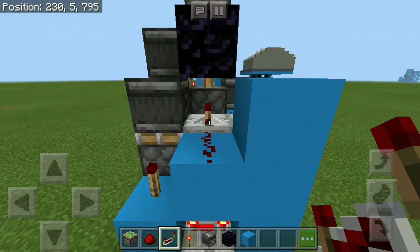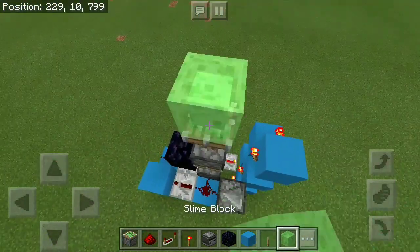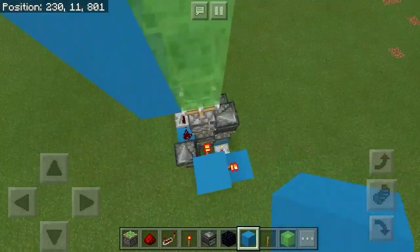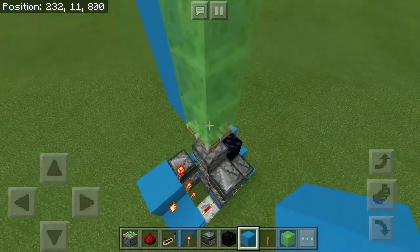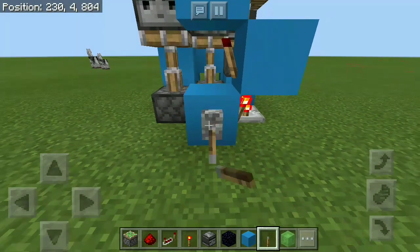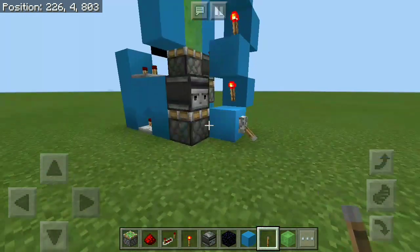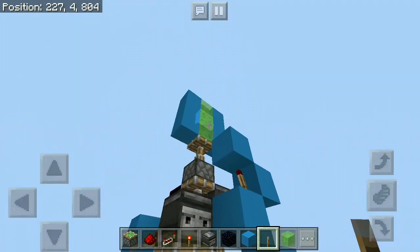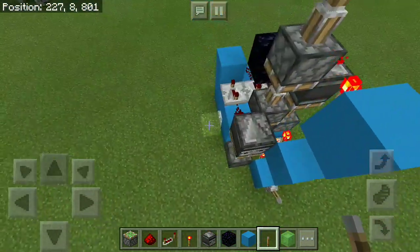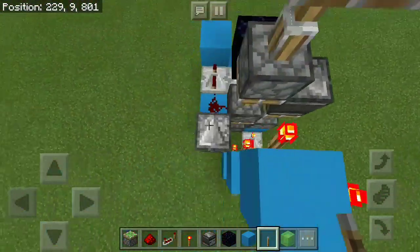Believe it or not our triple piston extender is finished. All we have to do is test it out before we build the other two. Go ahead and place 3 slime blocks on top of this sticky piston with some blocks around that, grab yourself the lever, place it on this block, and once you click it you should see the triple piston extender do the triple extension and retraction. Now what we have to do is just mimic this on either side, and we're gonna do that without commentary so you guys can check out the redstone.